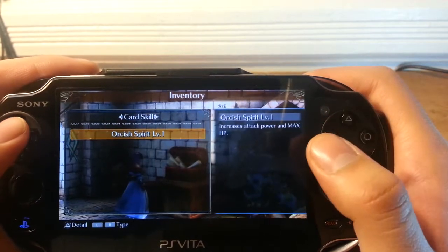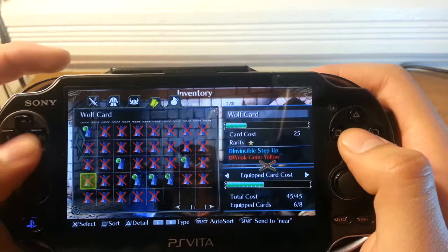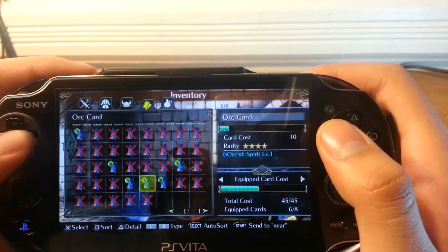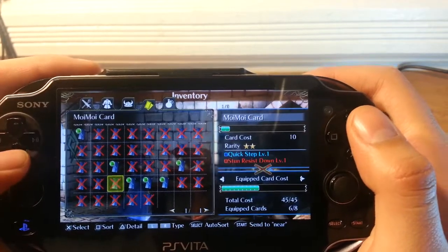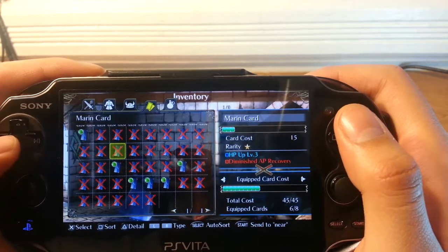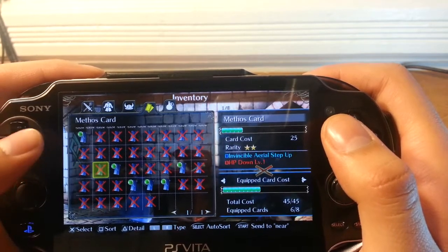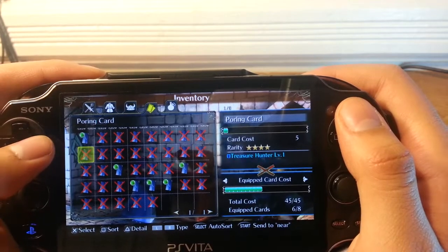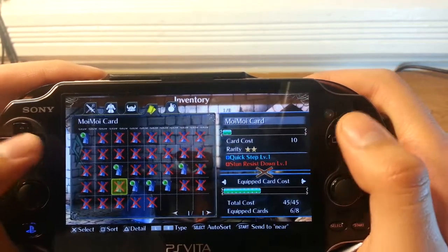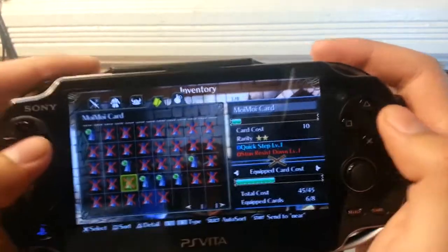The orc card gives me orcish spirit, which increases my attack power and max HP, so I have more HP than normal. I also use the swordman orc card and a regular orc card — this one gives me attack level 1. I was thinking of using the hammersmith card for critical attack, and also the moi moi card because it gives an added quick step, but I'm going to keep that for when I'm using the assassin class.